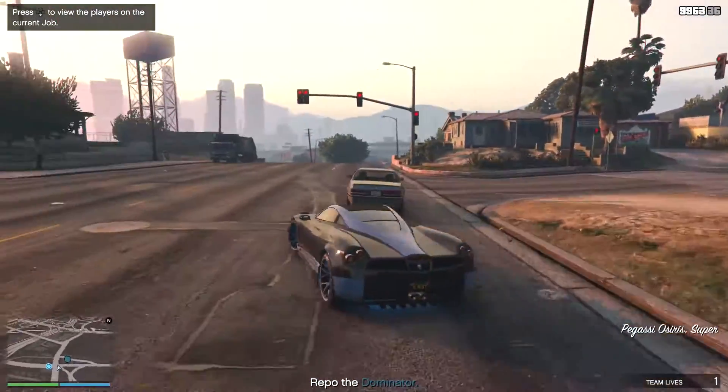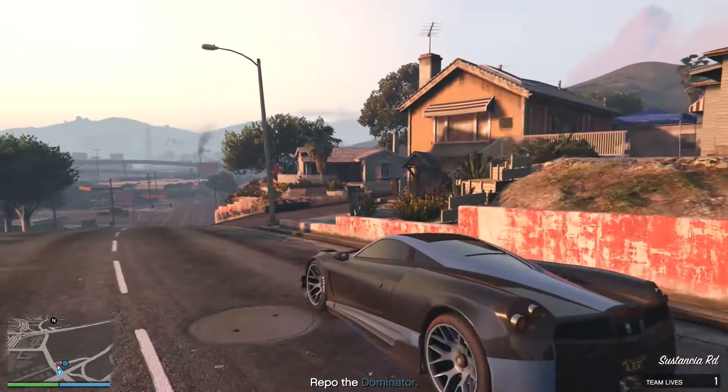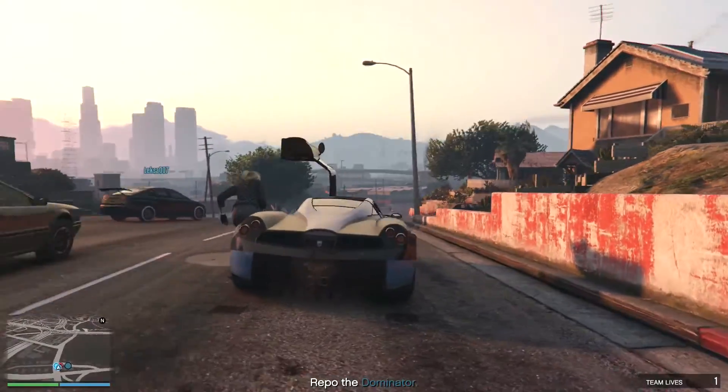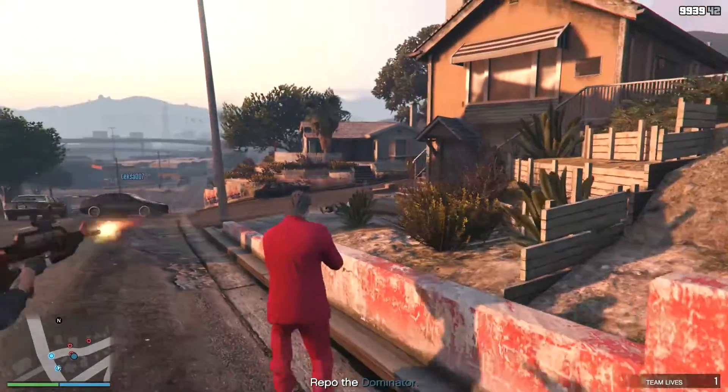This job is unlocked at level 10 and this time I earned a very good RP versus a very weak cash payout. The mission objective is simple: repossess a Dominator owned by a Vagos gangbanger and bring it back to Simeon.